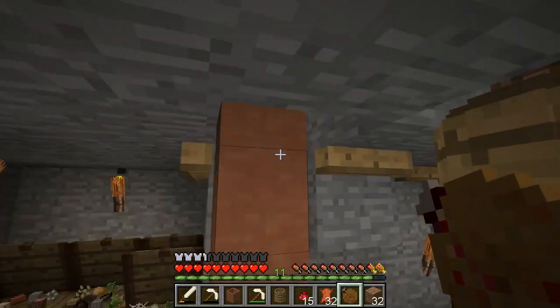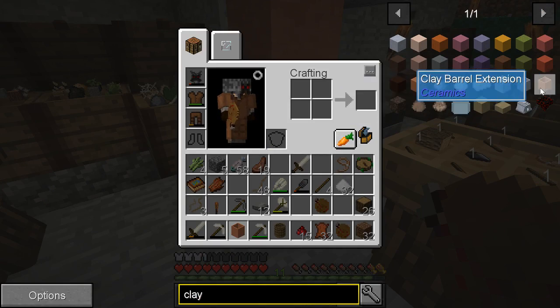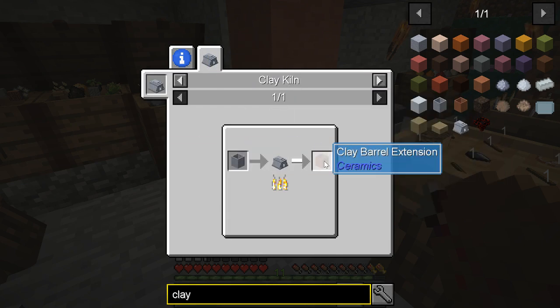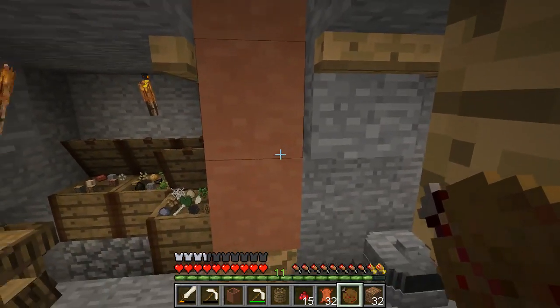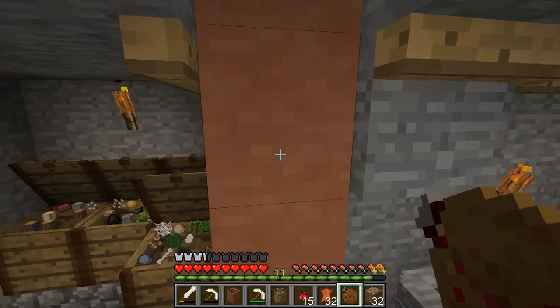If you look at it, it says barrels extend the capacity — four buckets, unlimited height, obviously. But they don't work. And these are fired ones, not the raw ones, which would be the problem. So this is a waste. I'm just leaving it there because I can't break them without them turning into like a brick. I can pick them up with an empty hand with shift right click like this.